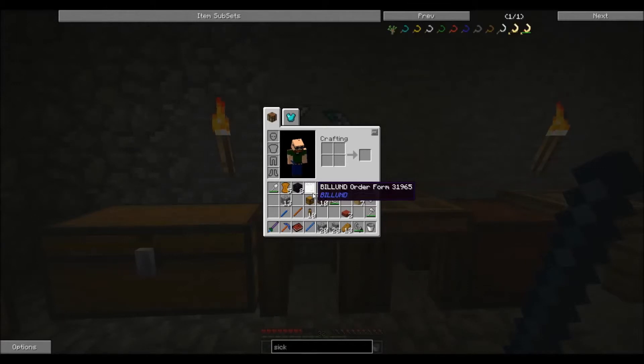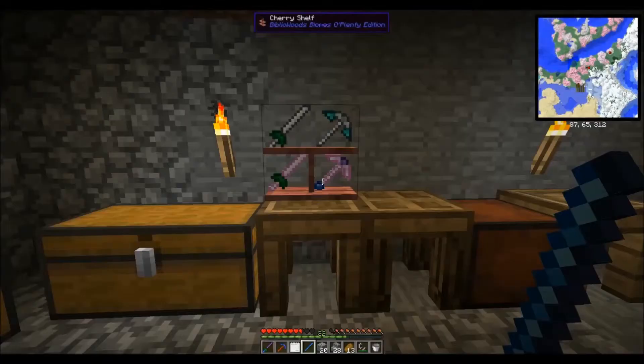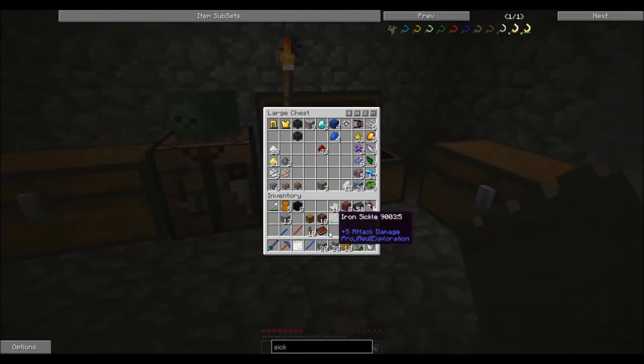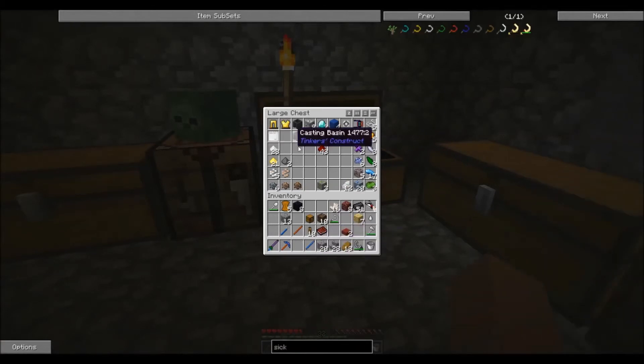I should mention there's a mod in here called Billund — basically it's Legos in Minecraft, as if Minecraft wasn't blocky enough. You can get an order form from monsters as you kill them — it's a chance to drop. And you can place orders for various packs and get Legos to play with. I haven't really played much with this, but it's kind of an interesting idea. We'll definitely have to play with this once we get some emeralds.